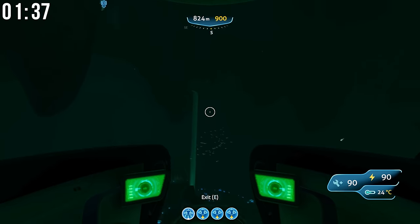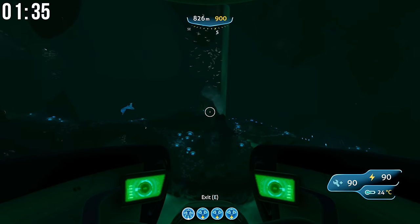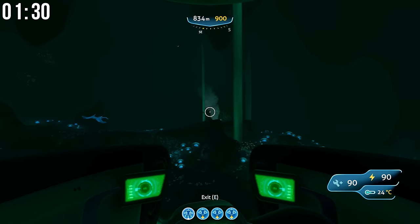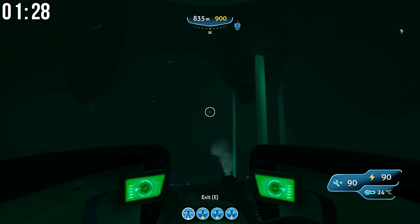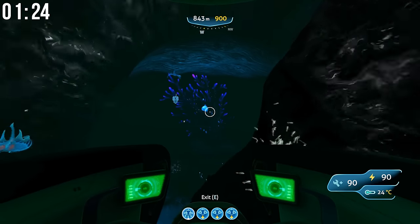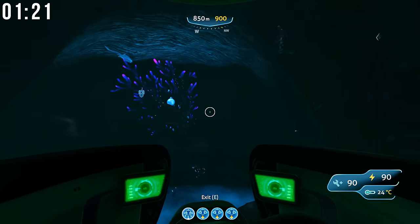Once you follow that river all the way down and you see that skeleton over there, hug the wall — you are in the Lost River right now. It heads all the way back that way and continues this way, but we're going to hug the wall and stay to the right, just following this wall and going straight back.